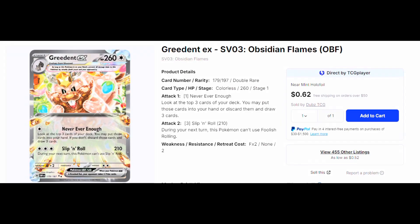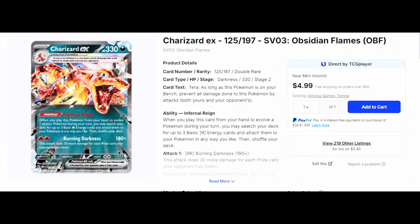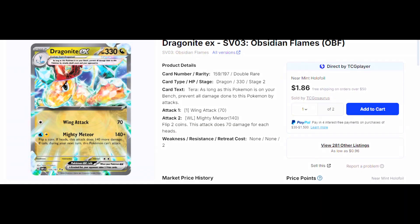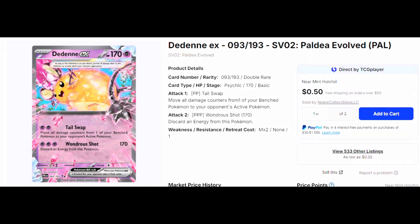The cards you will get from this: Greedent EX is going to be $0.62, Charizard EX is $4.99, Dragonite EX is $1.86, Skeledurge EX is $0.58, and Dedene EX is around $0.50 buying these from TCG Player.